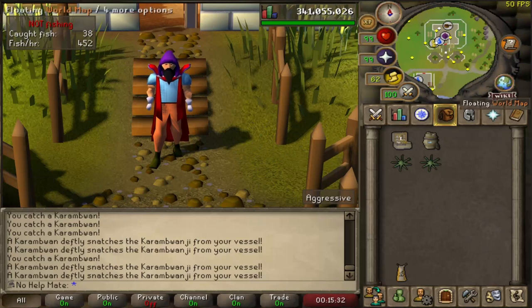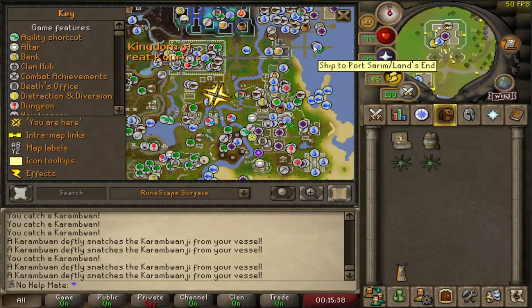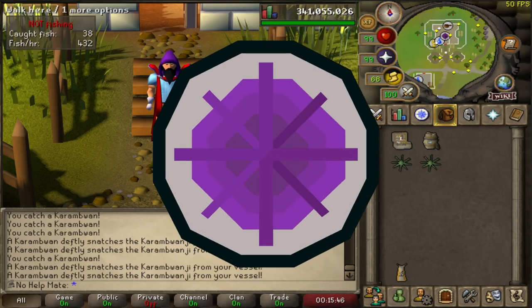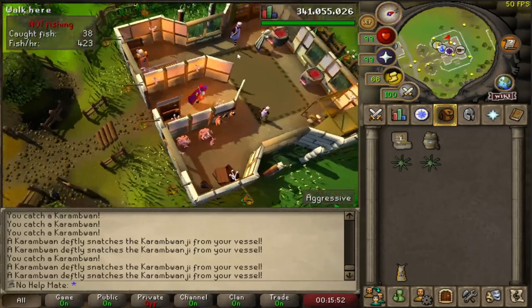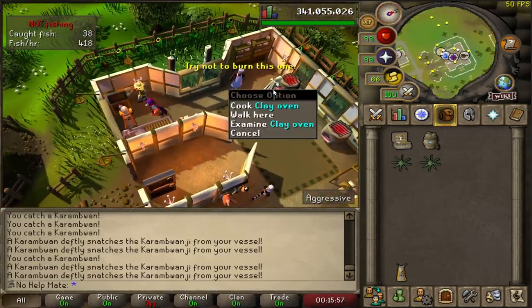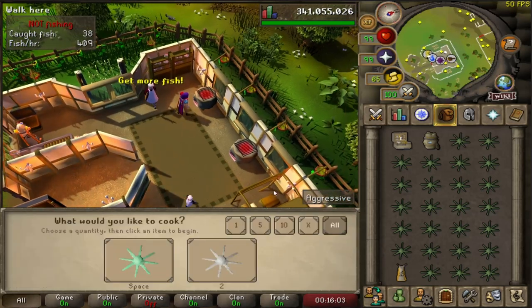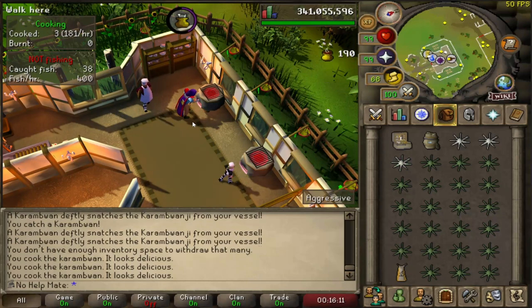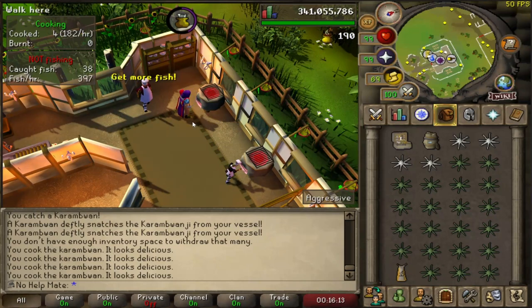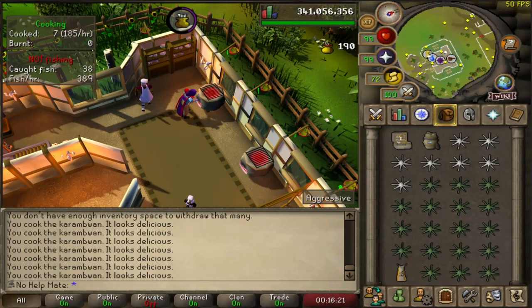Now for the three best places to cook in game. The first is in Hosidius. To get there, take the boat from Port Sarim to Land's End and run up. You need 100% Hosidius favor to use this spot, but the cool thing is you get access to the clay ovens, which have a 5% burn reduction chance. This can save a ton of raw supplies as an ironman, and depending on what you cook you can stack this with Cooking Gauntlets for even better results.